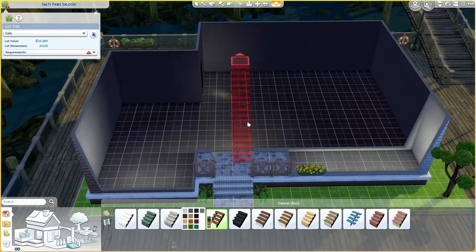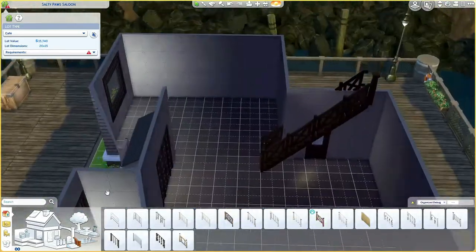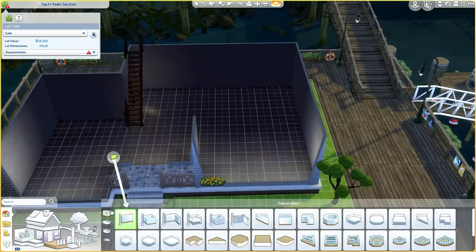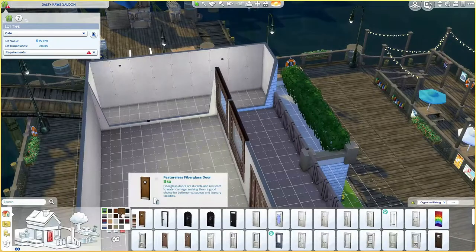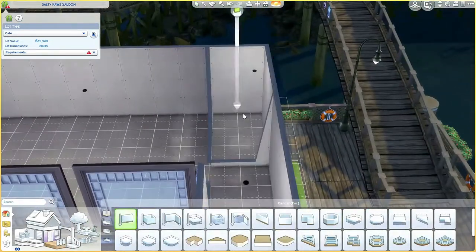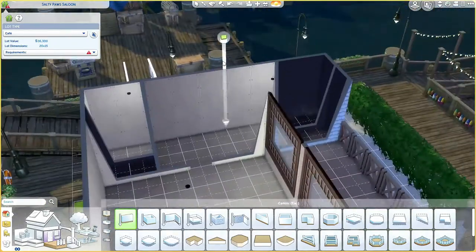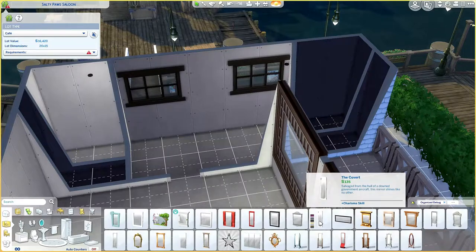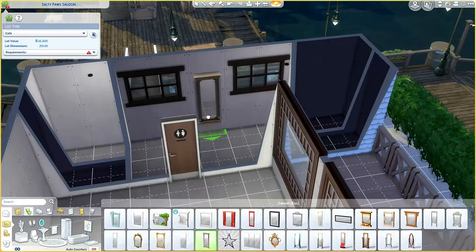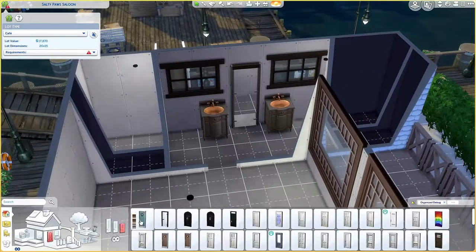Now I'm placing the stairs, and something happened that never happens to me — it just plopped down at the exact right space. It couldn't be any better. It just fits perfectly. Here at the top I am making the bathroom. It just seemed like the perfect place for it. This build just fell into place; I don't know what it was, but I really like it.